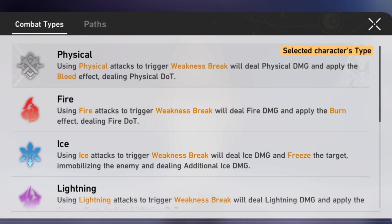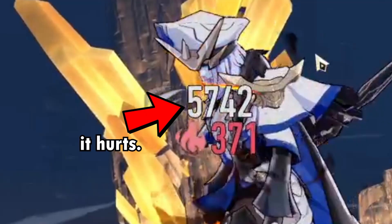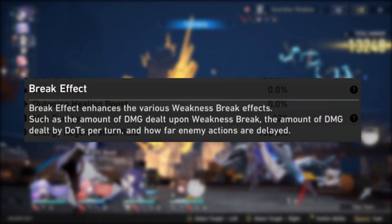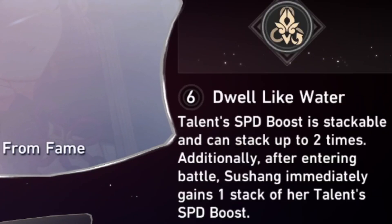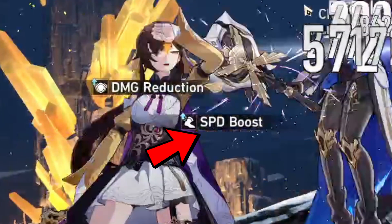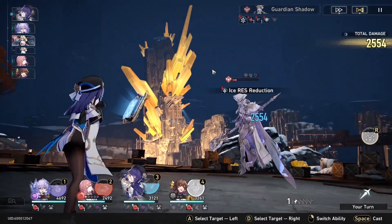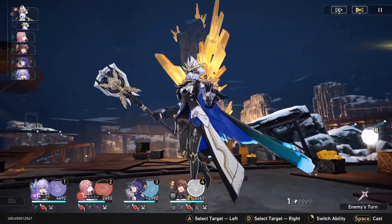For those looking to push Memory of Chaos, the bleed inflicted by applying physical weakness break actually deals percentage HP damage, which can help bypass the HP difference when fighting overleveled enemies. Just as a heads up though, focusing on break effect within relic substats or main stats is usually not worth it. Susheng's 6th Eidolon affects her talent, granting a stackable speed increase whenever an enemy is weakness broken on the field — upwards of 30-42% speed for 2 turns — and she is granted 1 stack of the speed buff when entering battle. Speed is especially valuable when trying to maintain a certain number of turns per cycle in Memory of Chaos.